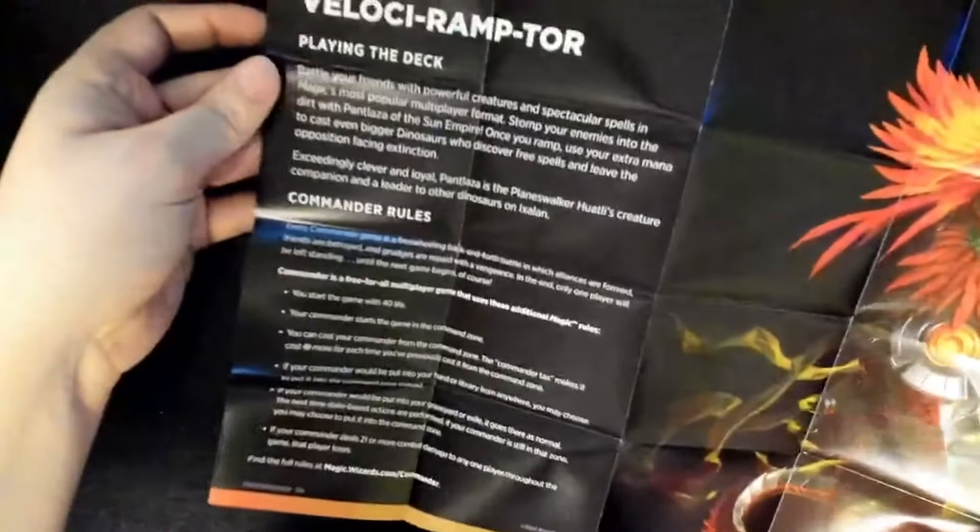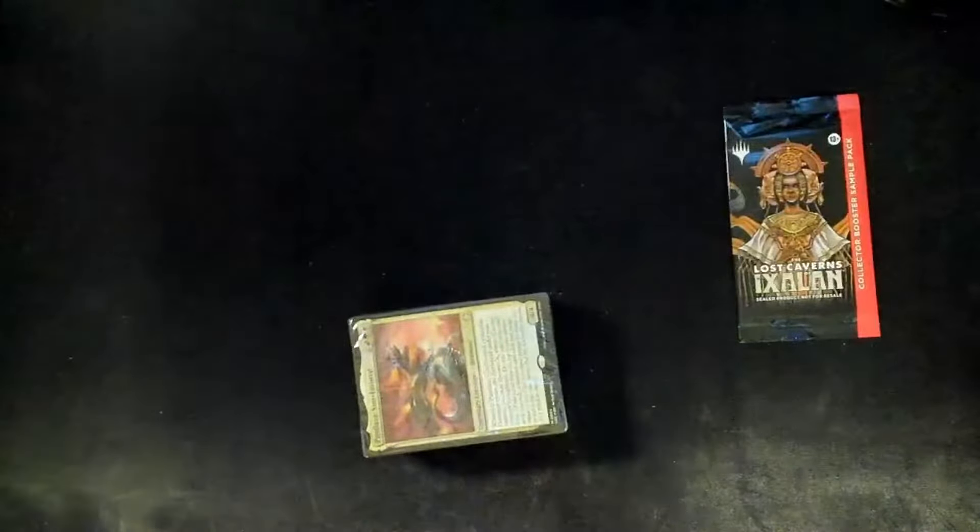I'll pop this open like the other ones. I'm not going to read it but I will show it off — it's the "playing the deck" guide. If you want to pause you can skim that, though it's a little blurry, so good luck with that. There's also a little lore card on the dinosaur. Cool stuff. Now let's get to actually opening the contents.